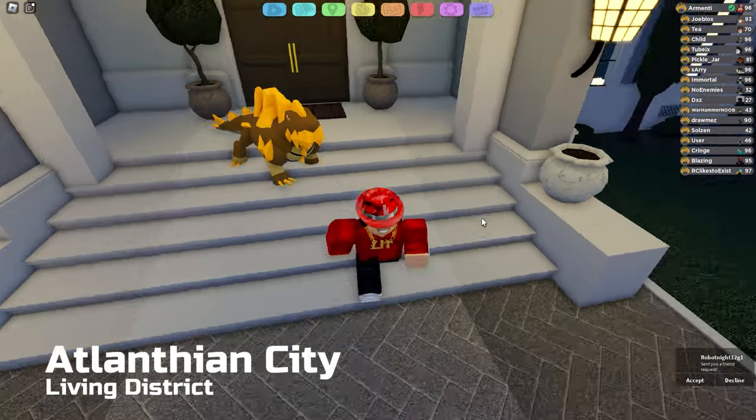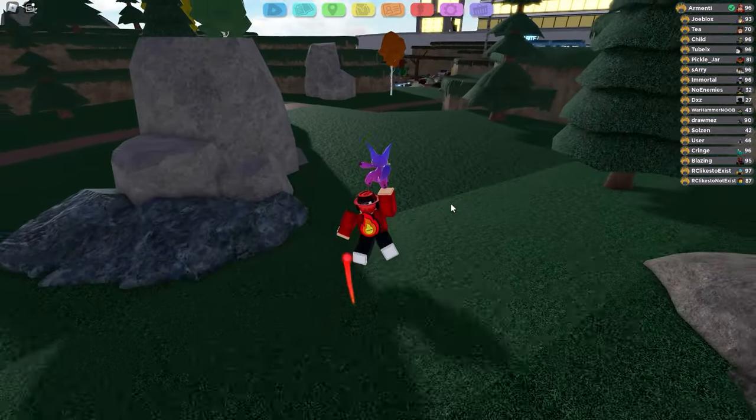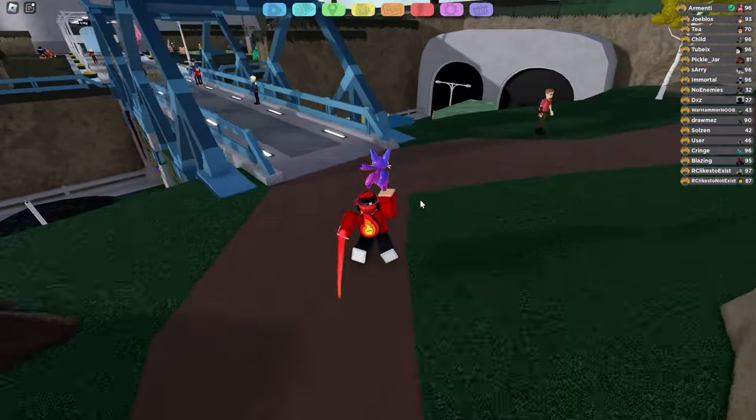So now let's head on to Route 7 and find the Solvers Stratosaur in order to defeat it and obtain it. We made it to Route 7. Now let's find where Mr. Baxley is chilling with the solvers.